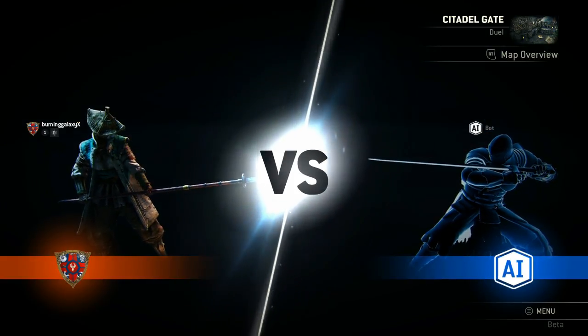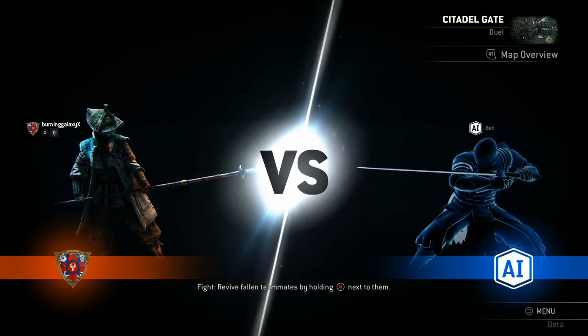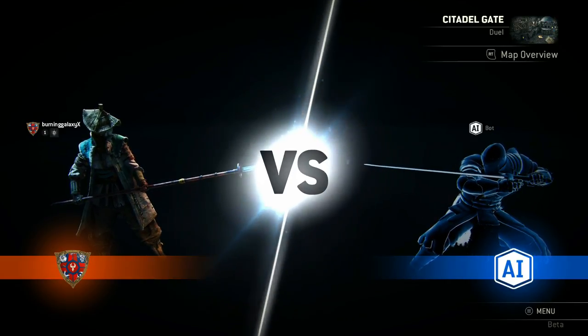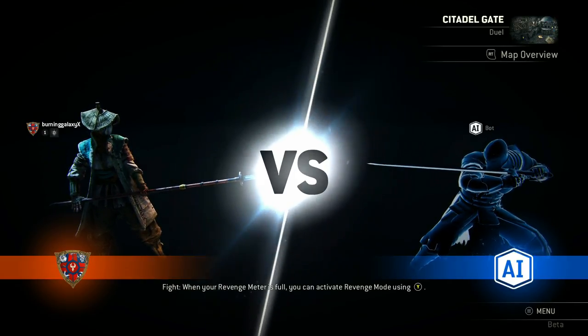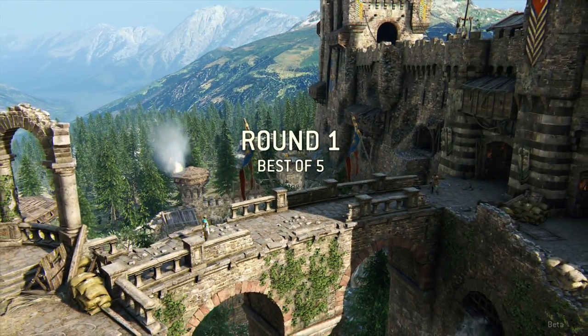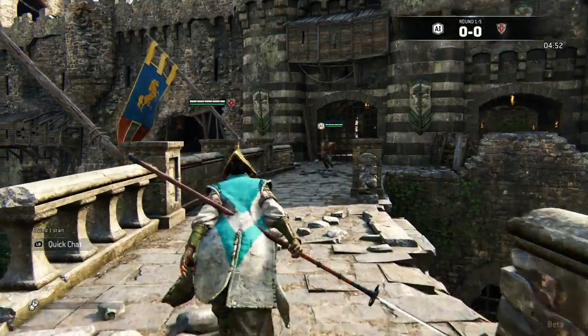Hello, what's up guys. We're playing a bit of the Forerunner beta and I'm gonna play as the Nobushi. It's a bit like the Warden — a heavy hitting two-handed weapon, so a lot of damage. I believe this one is worse in blocking, but I do believe its movement is faster. I'm not sure.